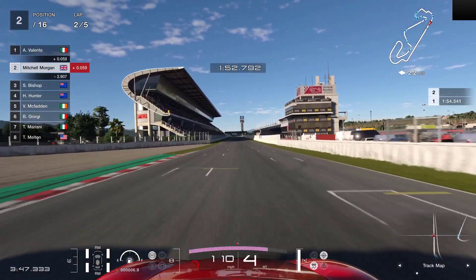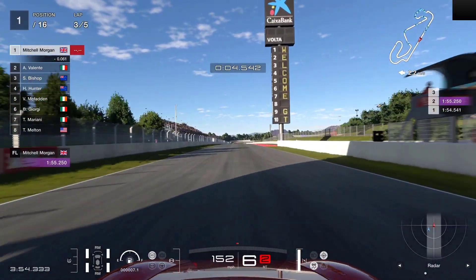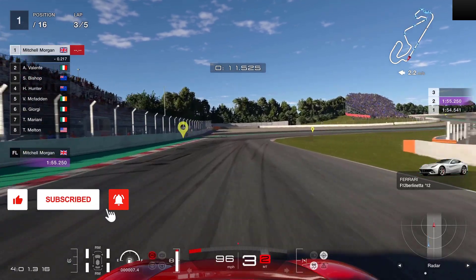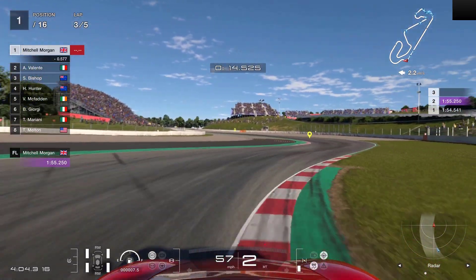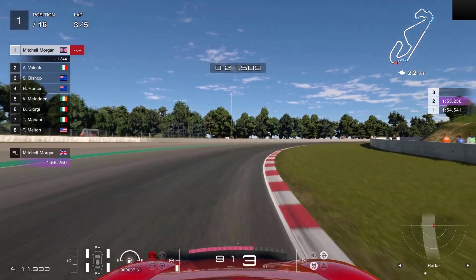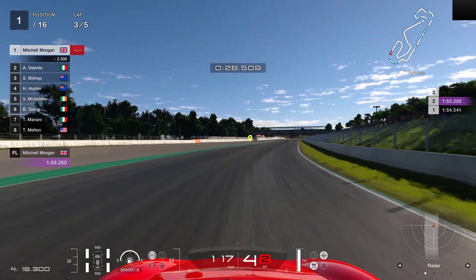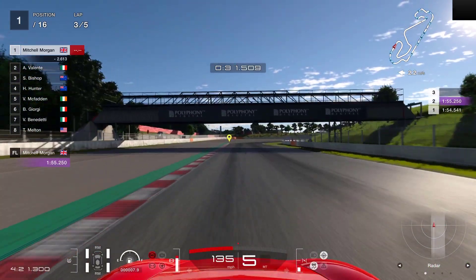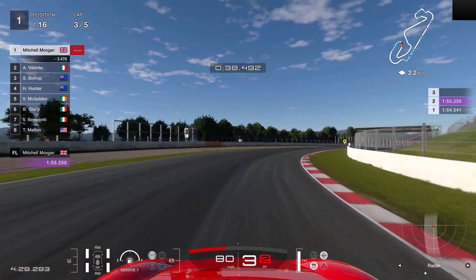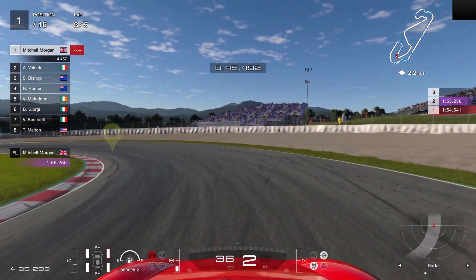I thought he was going to slide out to the left a bit there. Just tucked in behind - loads of time, no need to be silly at this stage. This is only lap three of five. So we've effectively got three laps left. What I've got to do now is keep this on the black stuff facing the right direction. Could this be the one race where we don't swap ends? I'm going to try and build up a bit of a cushion to the car behind just in case I do lose the back end of this car.